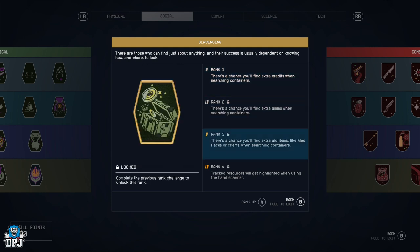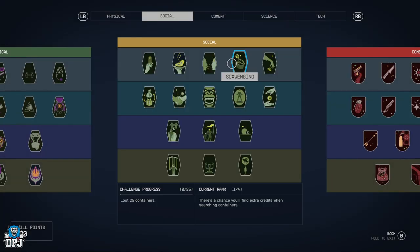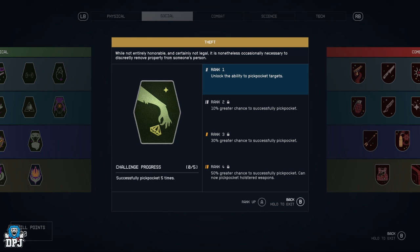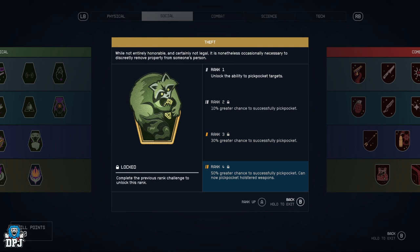Scavenging — there's a chance you'll find extra credits when searching containers, a chance to find extra ammo, extra first aid, and tracked resources will get highlighted when using the hand scanner. So if you want something very specific you can easily find it. Not for me, but it's got its place.